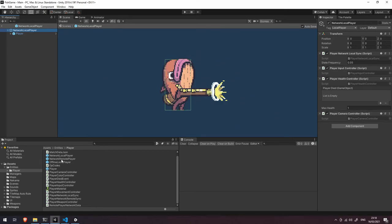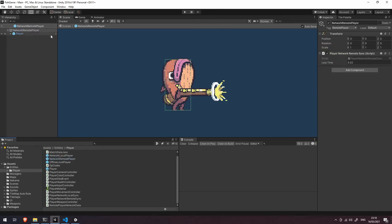The network remote player prefab is much simpler — it only has the PlayerNetworkRemoteSync component. That component takes in any incoming network requests related to this player object and updates it accordingly: it updates all movement, attacking state, whether it's firing the weapon, and it handles prediction and interpolation of that player's position and velocity. We'll dive into that in a later video.